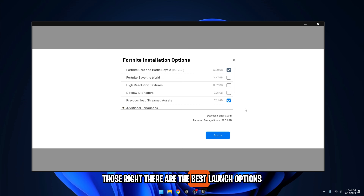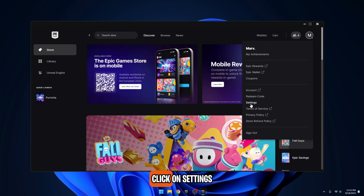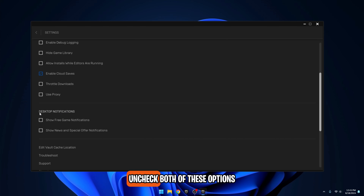Those are the best launch options. Next, click on the profile in the top right, click on Settings, and scroll down until you see Desktop Notifications. Uncheck both of these options as they make your game stutter.